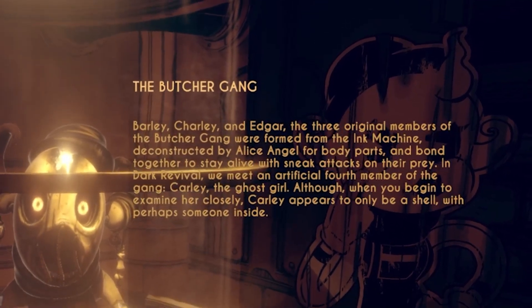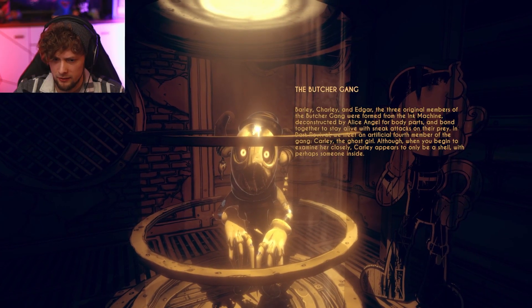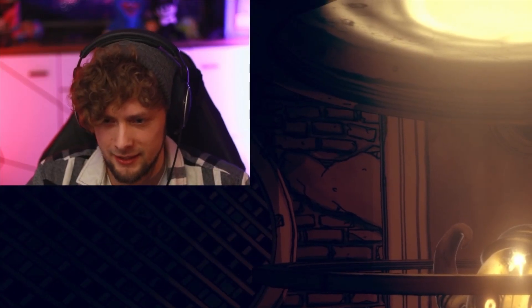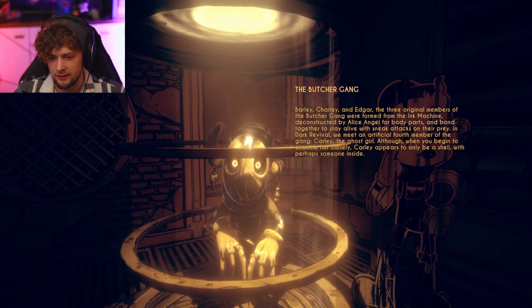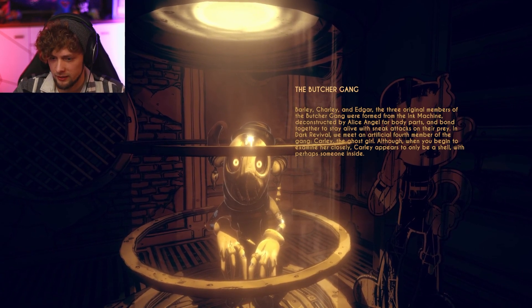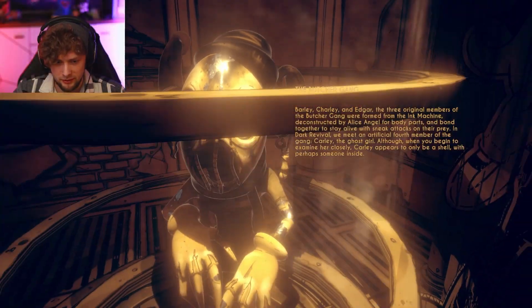Barley, Charlie, and Nedgar — the three original members of the Butcher Gang were formed from the ink machine, deconstructed by Alice Angel for body parts, and bonded together to stay alive with sneak attacks on their prey. That's some lore I didn't know — that's interesting. In Dark Revival, we meet an artificial fourth member of the gang, Carly the ghost girl. Although when you begin to examine her closely, Carly appears to be only a shell with perhaps someone inside. That's pretty dark and not good.